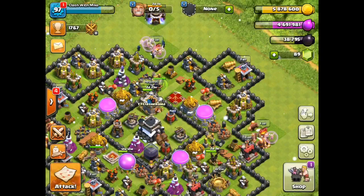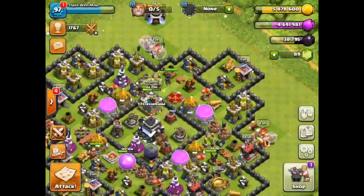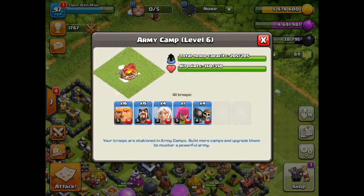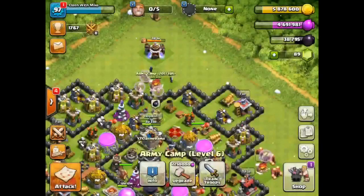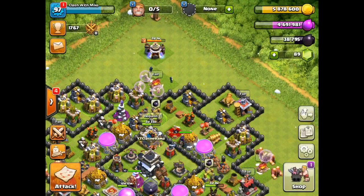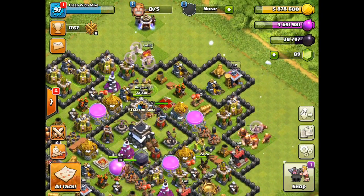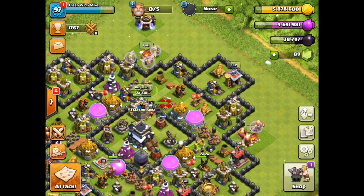First off, I just want to show you my attack strategy, my army comp. What I use is 16 giants, 15 wizards, 4 healers, and 1 archer, 4 wall breakers. The healers are obviously for queen walk — that is a big part of this, so you have to have your queen available. If she's on upgrade, sadly this will not work, so just letting you guys know that.